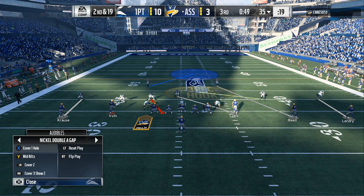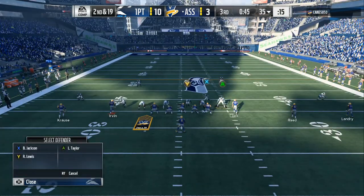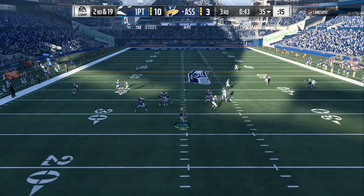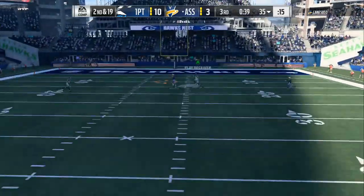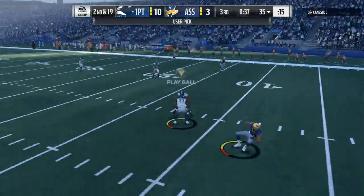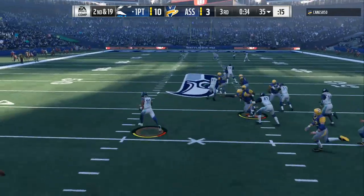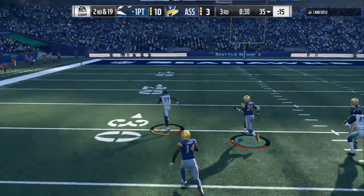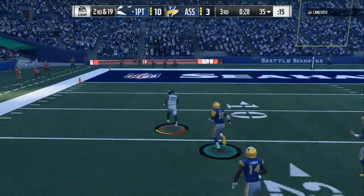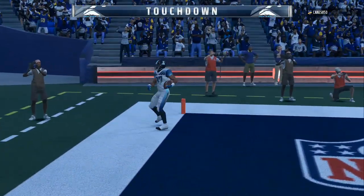To get turnovers, mix in the man coverage blitz right here. Because when he comes out in the 5-wide, you wait and come into your regular play which is the 3-3-5, and if you audible to the left it goes into the mid blitz. He won't have enough time to choose because everybody will be three yards away from the wide receiver, and you'll be in the perfect position to get easy picks and great pressure. He will have to throw it within two to three seconds every time. It's all love, I appreciate y'all — happy new year, let's go!